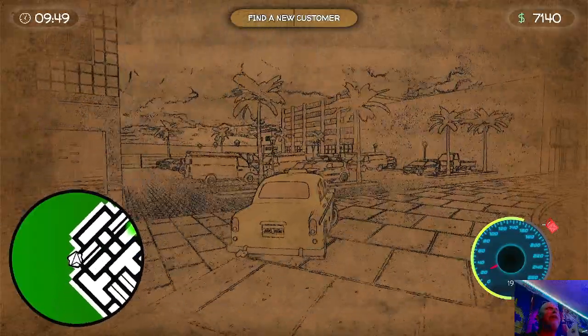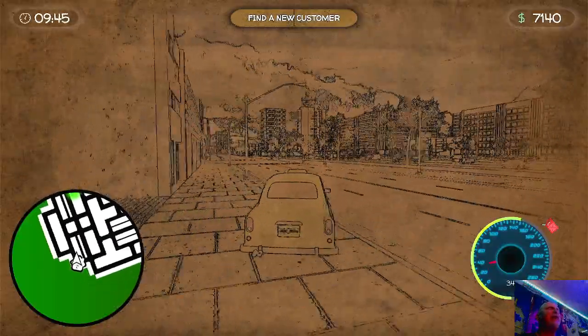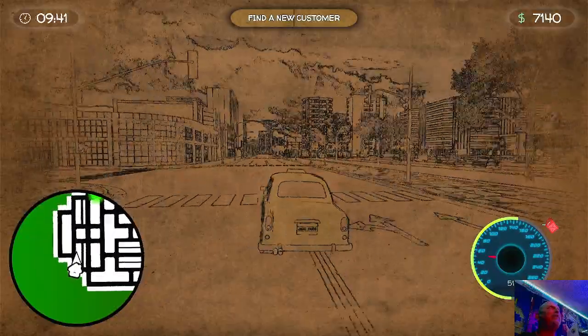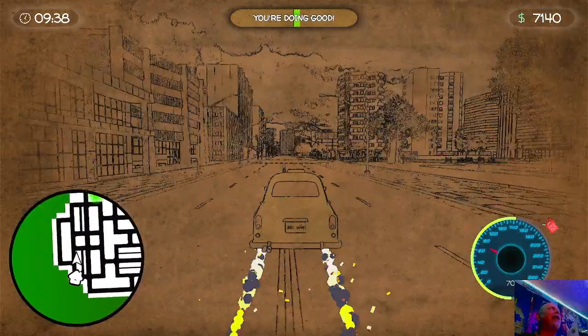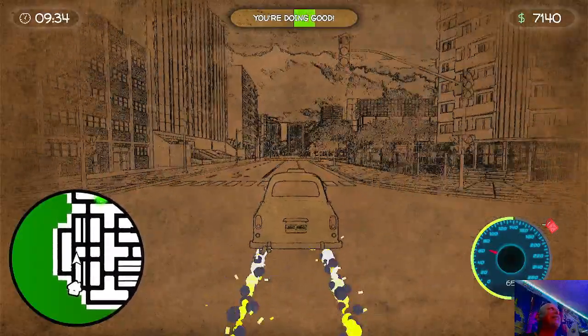So I beat the first world, delivered to customers and everything. Then there's a part where you got to find all these pictures through the city — like 12 of them. I did that and now I am on the second city, and let me tell you guys it's massive compared to the first city.